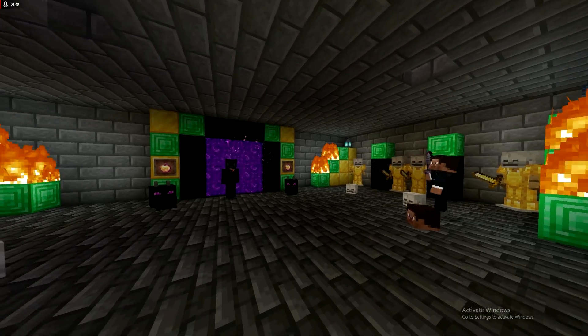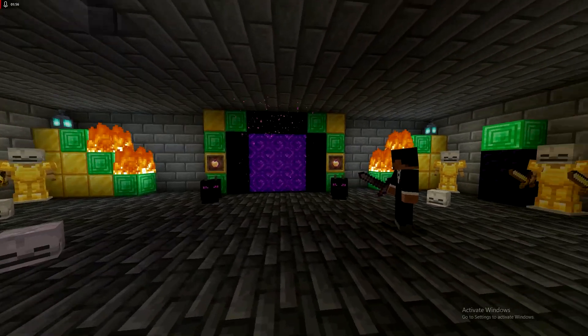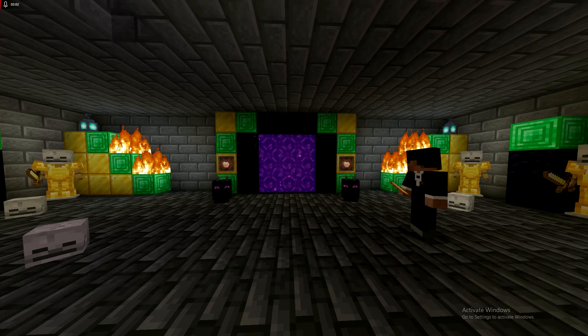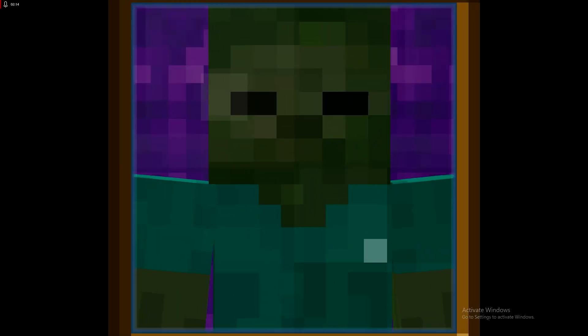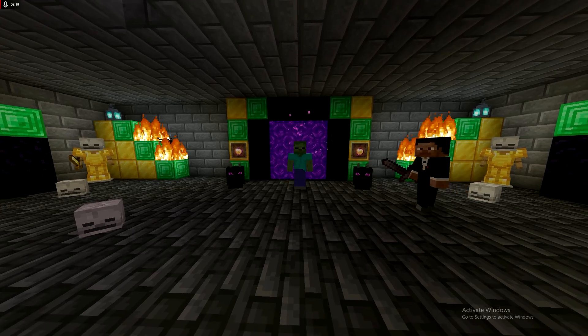Obsidian was mainly used to build nether portals in order to sacrifice their sun god, as shown here. And then out comes a sacrifice — a perfect representation of what the Aztec sacrifice looked like to their sun gods.